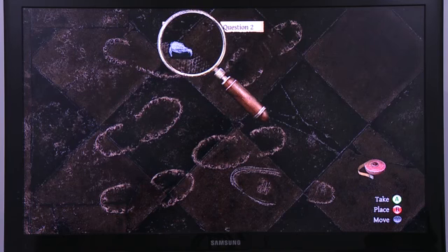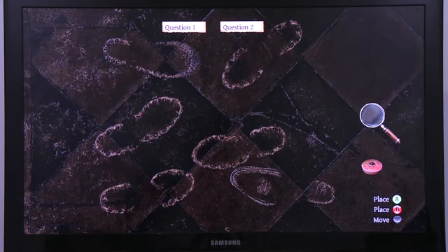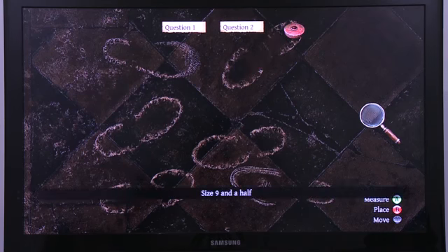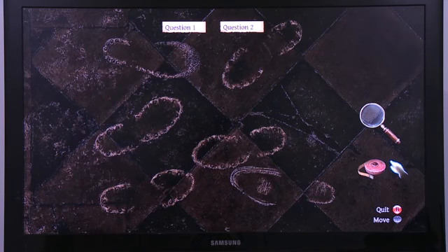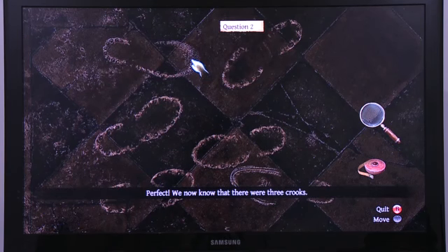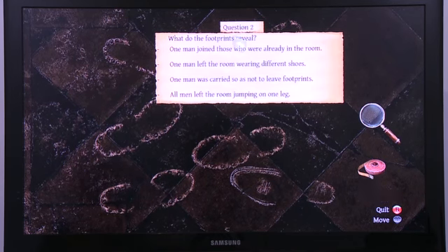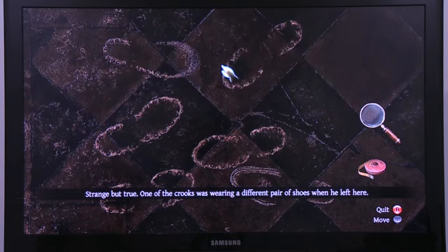There is also some information about the places they visited before — a fragment of stone, peculiar. And of course we can measure each and every print in order to conclude about the size, the height, and the weight of the person — size nine and a half. If we carefully and thoroughly examine all six prints, this will lead us to the number of criminals. There are six prints — we now know there were three crooks. One man left wearing different shoes, so one of the crooks was wearing a different pair of shoes when he left.